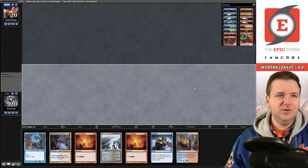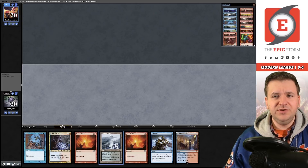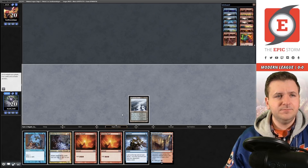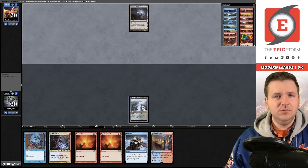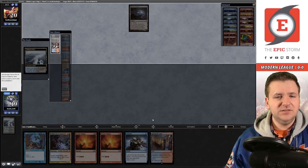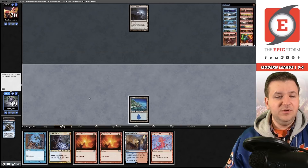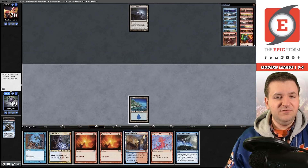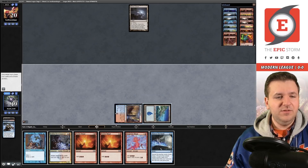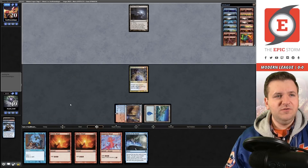Opponent takes another fast mulligan down to five. We play Polluted Delta and thin our deck a little bit — there's an Eldrazi Temple. We play a cantrip, milling a land we don't need, and we need a payoff. That IS a payoff — we play the Goblin Electromancer and pass. No Dismember from the opponent, which is a good sign. There's a Saga but they're passing. Surprising.